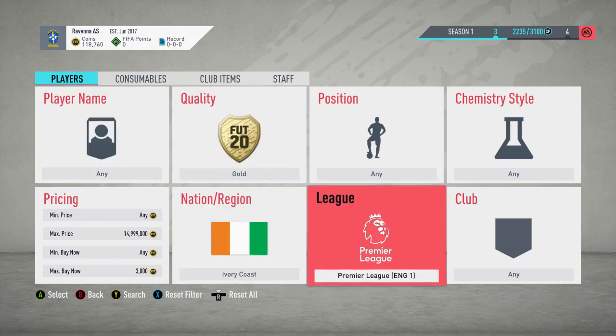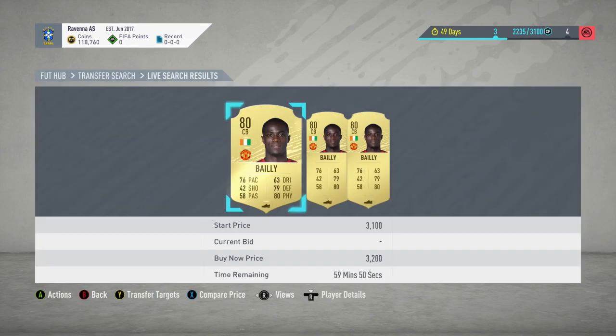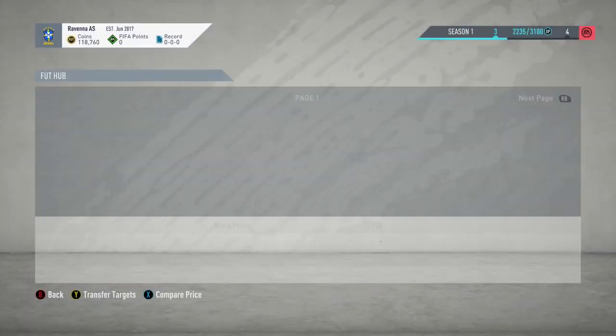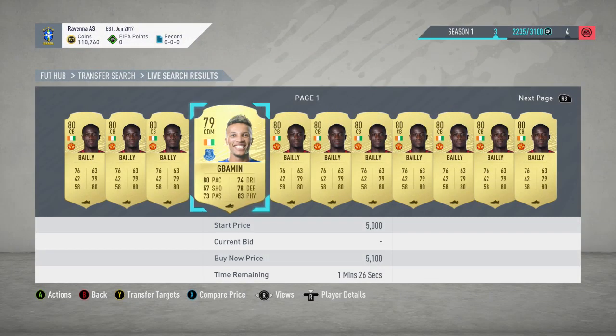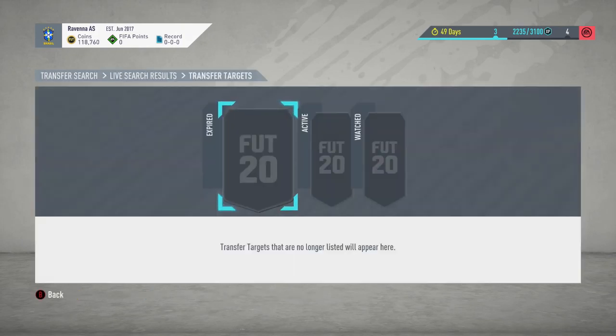For the Ivory Coast Premier League filter, the cheapest one is changing quite a bit. Bayer is currently at 3,000 coins. There's also a guy from Everton who sells around 4k, and if you're lucky, Pepe may pop up — he sells for around 50k right now. There is a chance he'll appear in this filter. Going to try and snipe some Ivory Coast players now. Just missed one for 2k — that's the cheapest I've seen so far — unfortunately going to miss out on him.